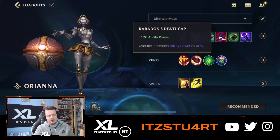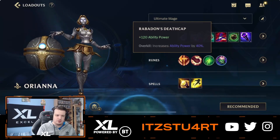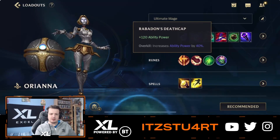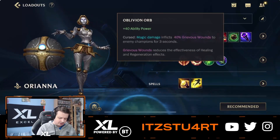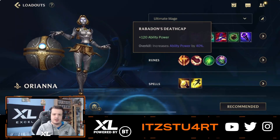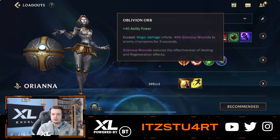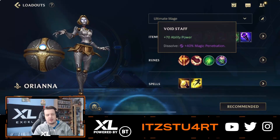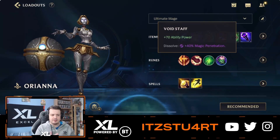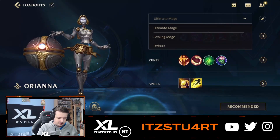Deathcap is still a great item even though it got a price increase. It still gives you 120 ability power and increases ability power by 40%, so it does a lot of damage. After those three core items — Tear upgrading into Seraph's Embrace, Luden's Echo, and Deathcap — the rest is situational. If the enemy team has a lot of healing, go for Oblivion Orb, which is a tier two item building into Morellonomicon. This gives Grievous Wounds, reducing healing on anyone you hit. Or you can go Void Staff for magic penetration if the enemy is building magic resist.